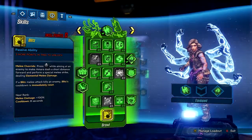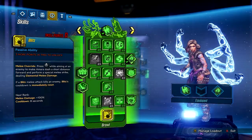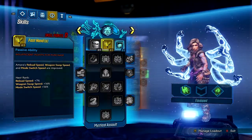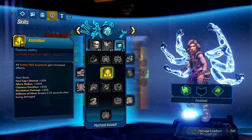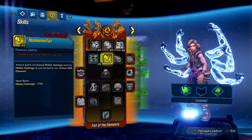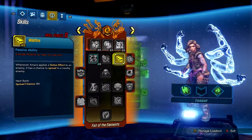The Brawl tree is kind of melee-oriented. Mystical Assault is more about attacking enemies at range and looks more weapon-oriented, as opposed to the Fist of the Elements which is more elemental damage and crowd-control-y.